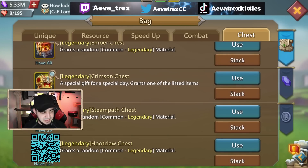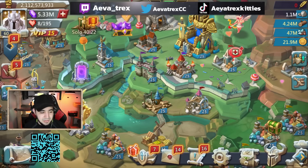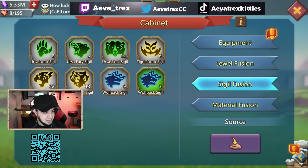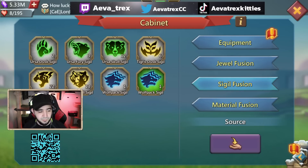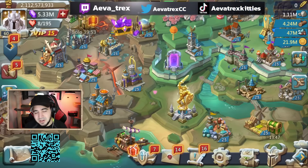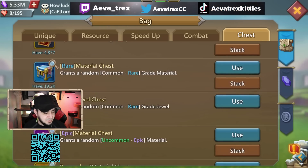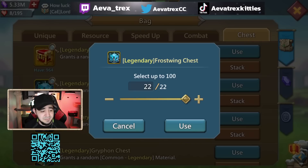Now let's go ahead and start opening some of these. There are a couple I really want to see, especially this crimson chest — I really do think I should get a gold main for my troubles. I also got some wolf sigils; I'm not sure if I fused them or not. I got two blues and just recently got my first gold wolf pack sigil, which is nice. That means I have to get three purples before I can get any enhancement, so it's probably going to be a long way.